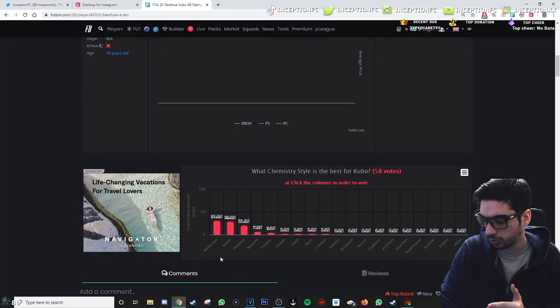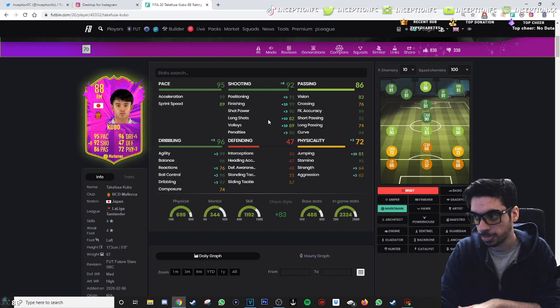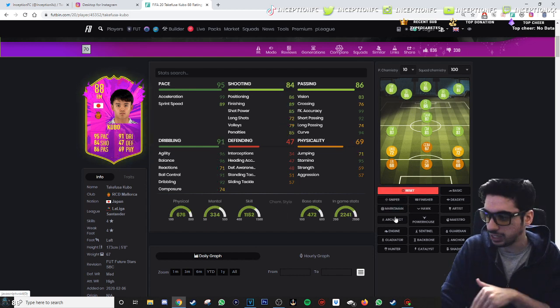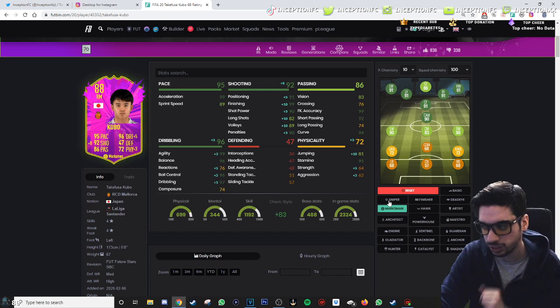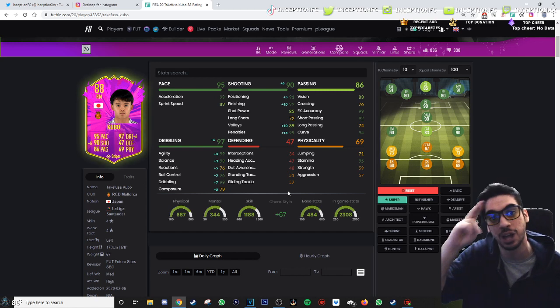What did people on Futbin give him? Marksman. If you give him marksman, it gives him a plus-five in reactions, so you're not touching composure but you're giving him significant shooting increases and physical presence. I don't think the physical presence is necessary on the card. I'd still lean sniper because it boosts both composure and reactions. But marksman and sniper are the two best options. That's pretty much it for the video today — thank you guys so much for watching, appreciate the support. We're gonna have a good year this year, catch you for the next one. Peace out, love you guys!